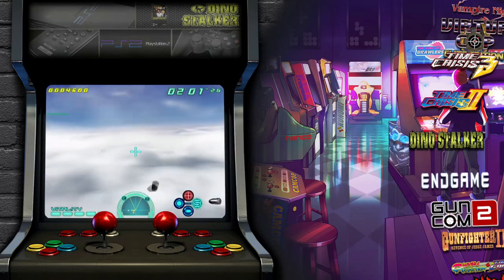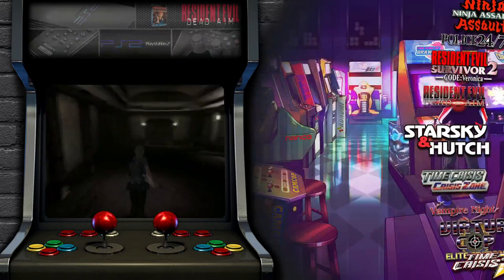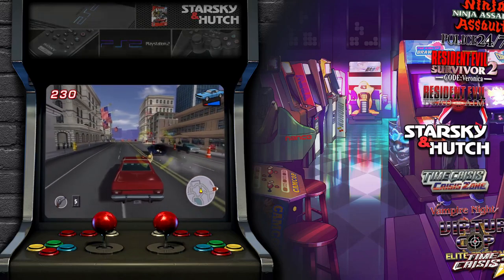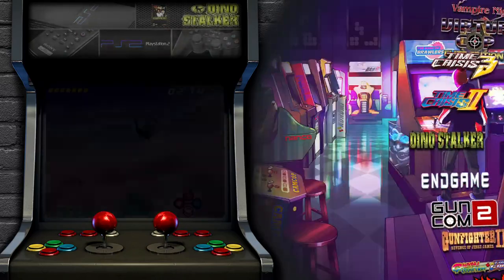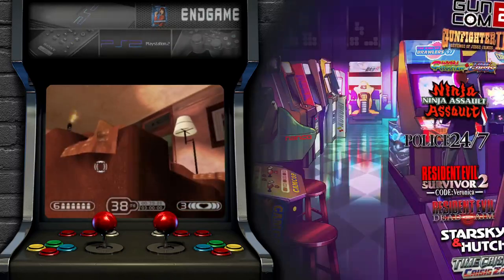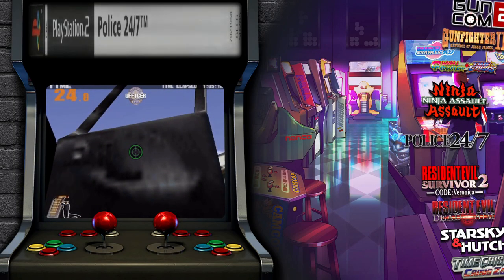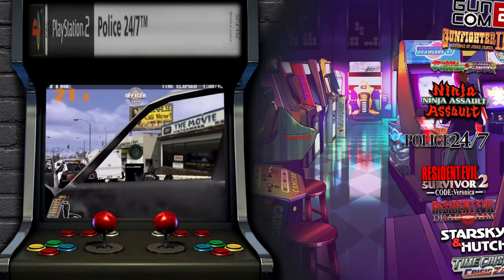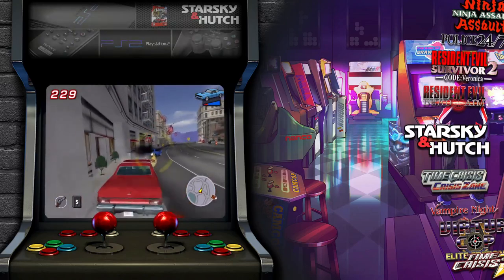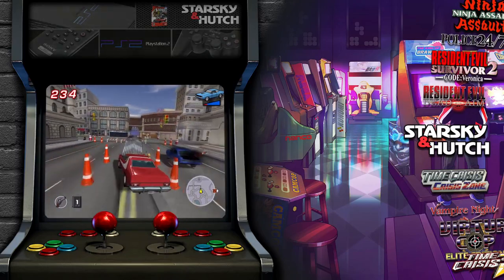There are a couple of games we're not going to do. Starsky and Hutch is one — it just needs to be configured for a joystick plus gun or a wheel plus gun. I'll probably put a separate video on just that. Next is Police 24/7 — it's playable with a mouse but configuring it for a light gun is hard if not impossible. Anyway, for those who watched the first two videos, thank you — it's going to pay off right here.